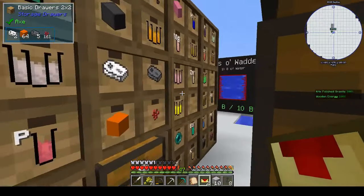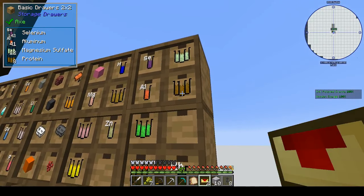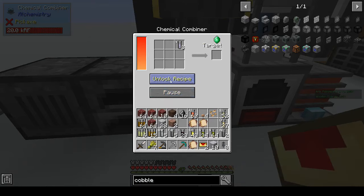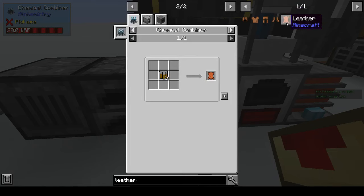I knew I had some protein so I went and got it, then promptly lost it in the sea of chemicals in my inventory. But I did find it — I made the leather and the pieces for the hang glider. It's a very simple recipe: all you need is protein to make leather.